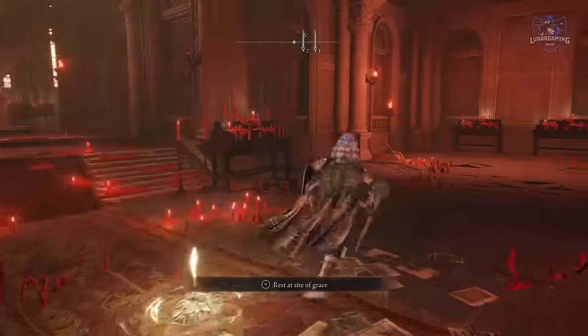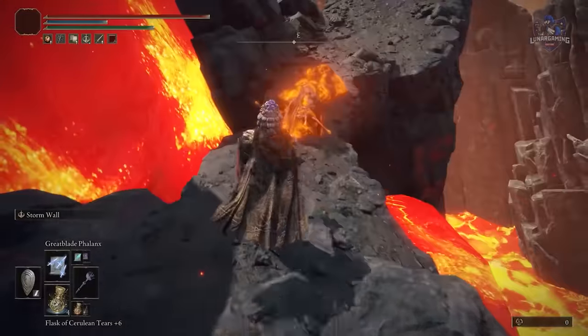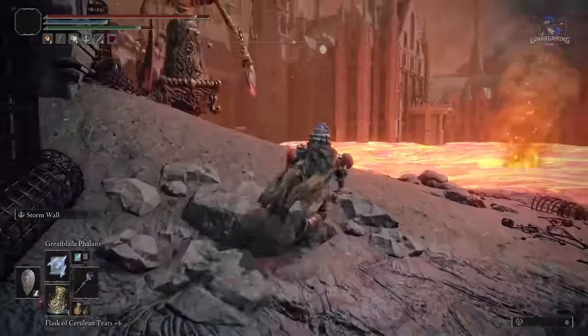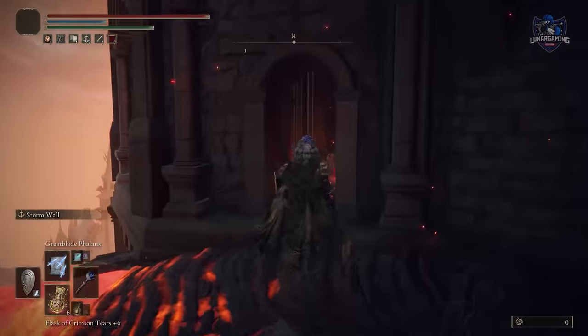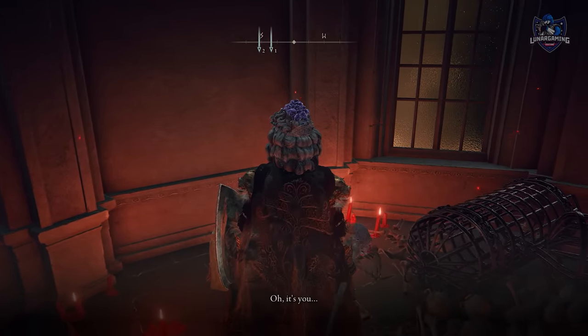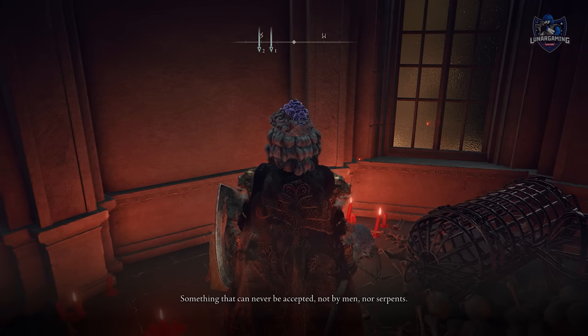Travel to the Temple of Ilge, take the elevator to the second floor, and head out the window. Walk all the way around and across some lava to find Raya in a room with red candles. She will ask you to kill her. It's important here that you don't do that. We're going to skip that for now and come back to see her later, as we'll be doing a third option to get something extra from her.